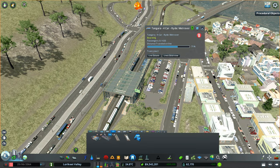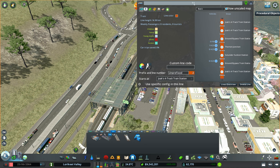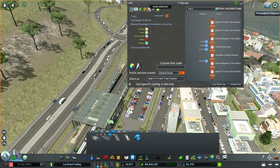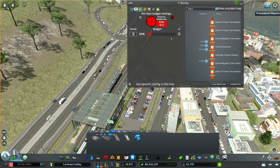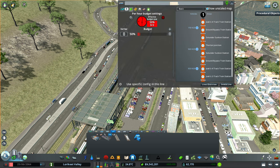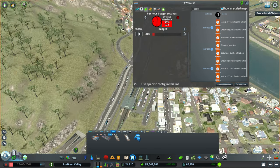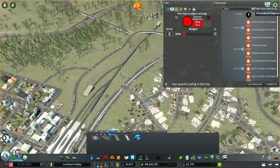We're now splitting our train line — realistically it's more or less still the same line, just with a split end. Going to our line details, this one is still the T1 but we're going to call it the T1 Bexley Line with a budget of two. For our existing T1 line, we're going to call that the T1 Waratah Line, also with a budget of two. That should work out fine for us.